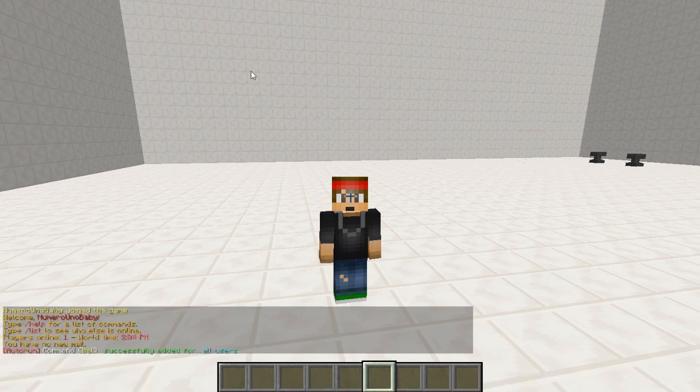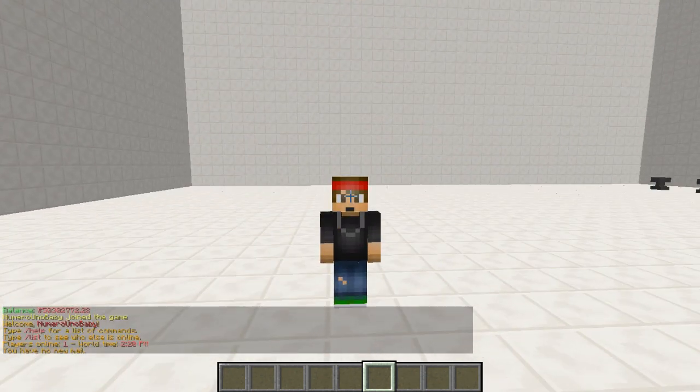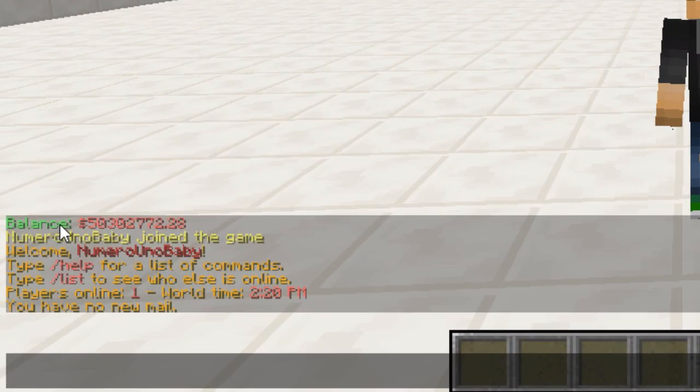Hit enter and there we go — we successfully added that command. Let's log out of the server and then re-log in to see how this works. And there we go, we logged in and it shows our balance as the very first thing. I happen to have that much money, but anyways, that's how this works.